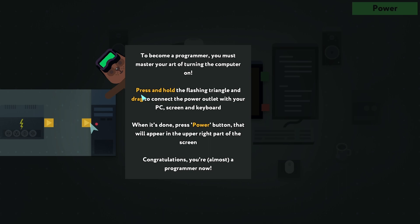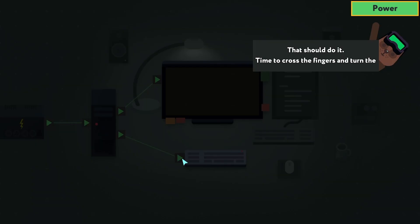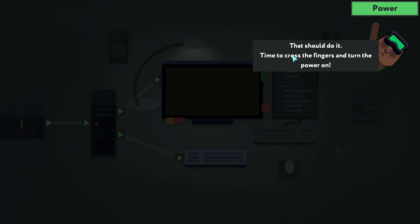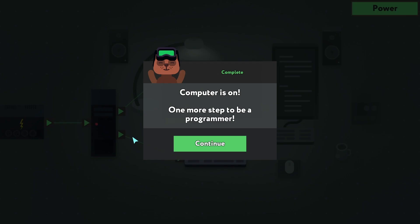To become a programmer you must master your art of turning the computer on. Press and hold the flashing triangle and drag to connect the power outlet with your PC screen and keyboard. Okay, it looks pretty easy. That should do it — time to cross the fingers and turn the power on.